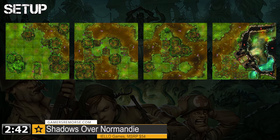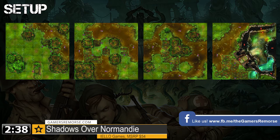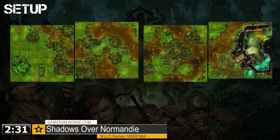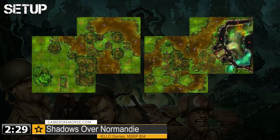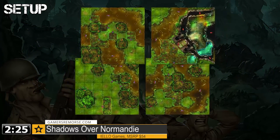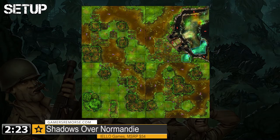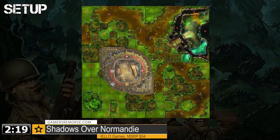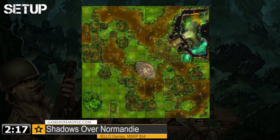Depending on the number of factions in play and sizes of each faction, you will want more or fewer tiles in play. For our scenario, let's pick out four such tiles. In the scenarios they will have you pick out specific tiles, but for our case we will randomly pick out a few. Once those are laid in place, then you need to decide on any other terrain — for instance, we are going to place this building right here, as it provides some additional line-of-sight mechanics.